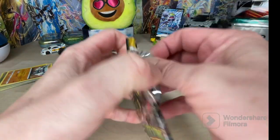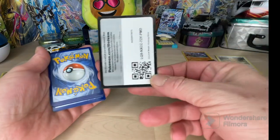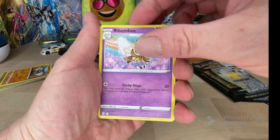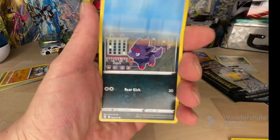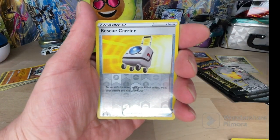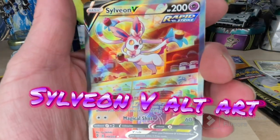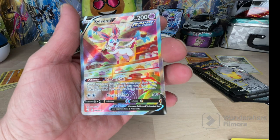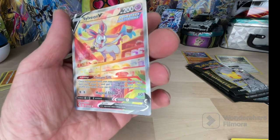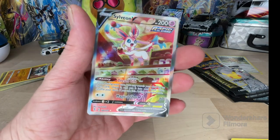Evolving Skies up next. There's something peeking out back there - I don't want to get our hopes up, but there is something nice. Peek at Tentacool. Here's Rescue Carrier. I'm going to just peek a little bit at the bottom and the top. It's a Sylveon V! We pulled a Sylveon V - it is not the Secret Rare, but it is a gorgeous card. The spacing on that is looking pretty good. This is a beautiful card.